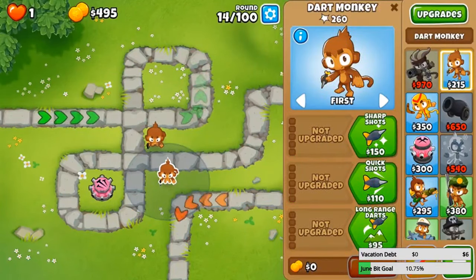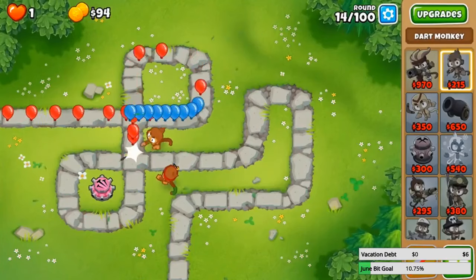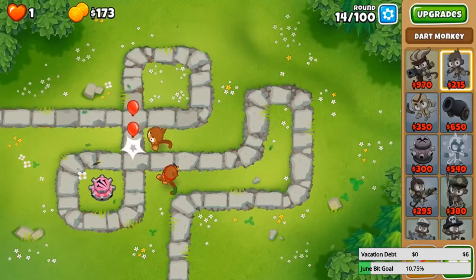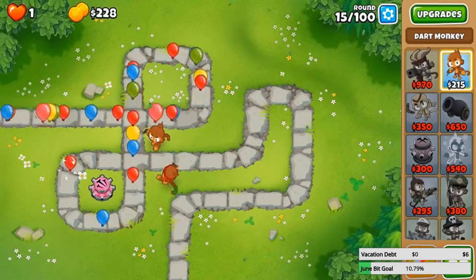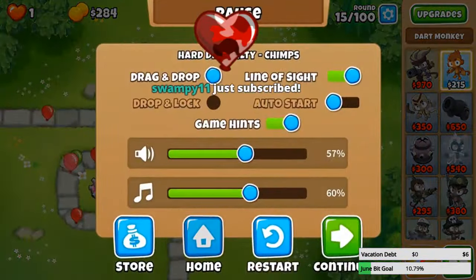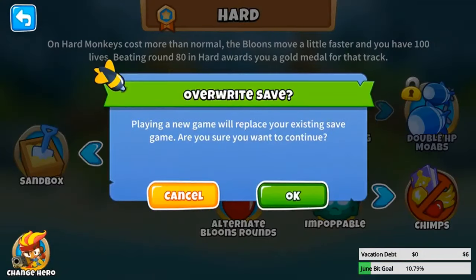We need to upgrade our dart monkey — quick shots, sharp shots. Let's get a triple dart monkey, actually, with very quick shots and triple darts. Then we can wait for Gwendolyn. That should be better. Hopefully I didn't mess up this early game because I cannot sell towers — if I ever get to a round where I need to sell something, I can't. If I already spent all my money then I'm basically screwed. Oh man, pink moons coming in! Should I just try again? I messed up — let's try CHIMPS mode again.